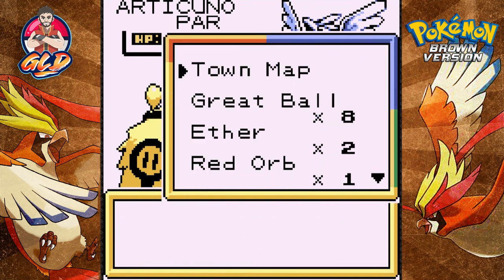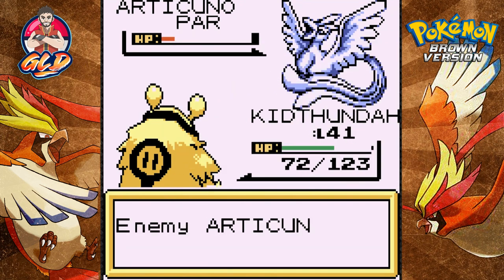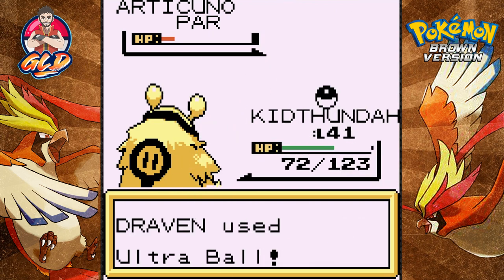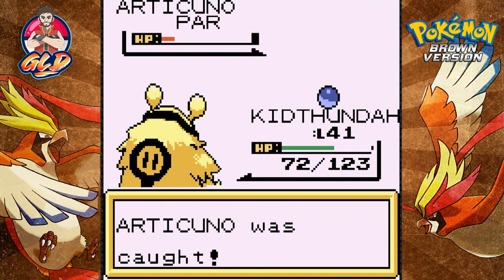We have 10 ultra balls! Come on — oh, we missed. Let's try again. There we go: one, two, three — throwing out the P sign, guys, I am throwing that P sign!